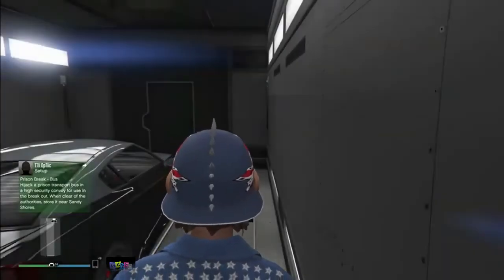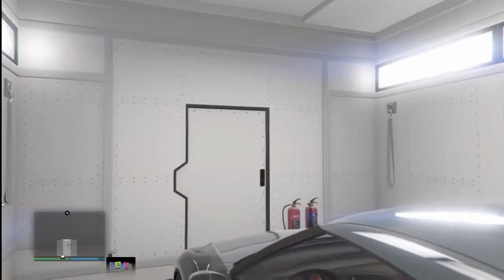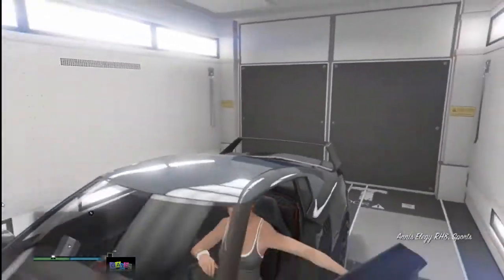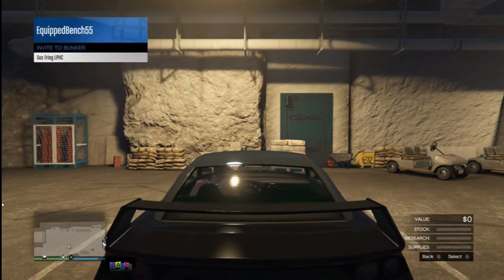Now go to your bunker and invite your friend to the session. From there, get in the back of your Mobile Operation Center. Your friend needs to drive his LG RH8 or any car out of his Mobile Operation Center. Then your friend needs to open his interaction menu, select 'Invite to Bunker,' and send you the invite.